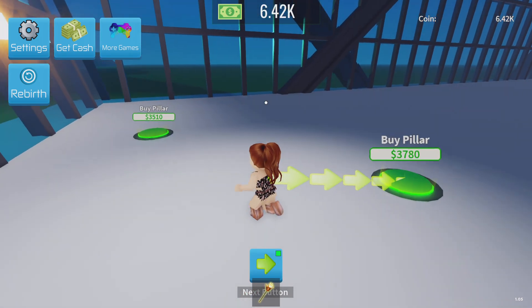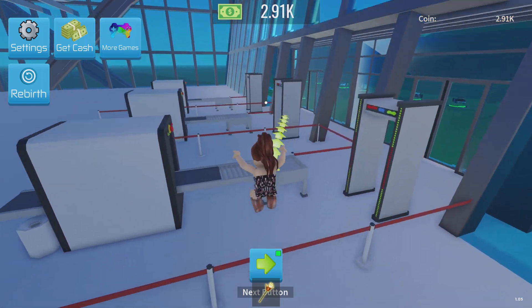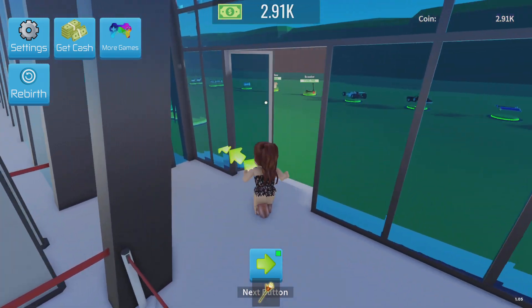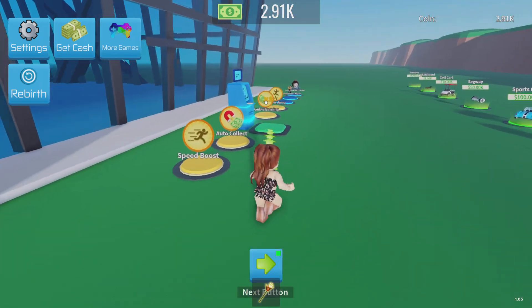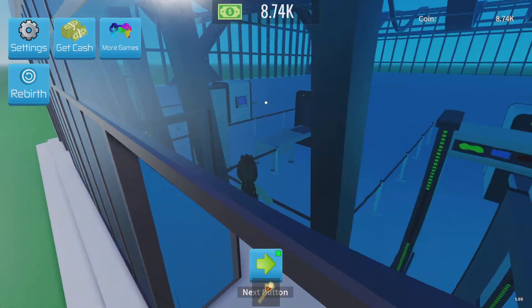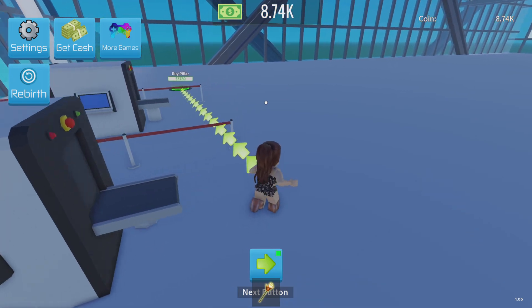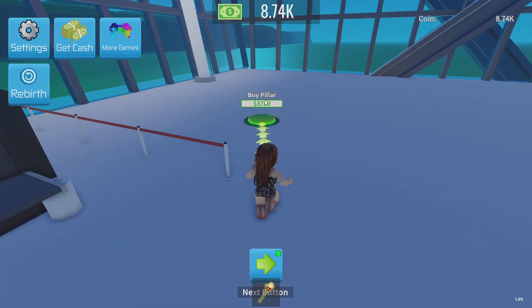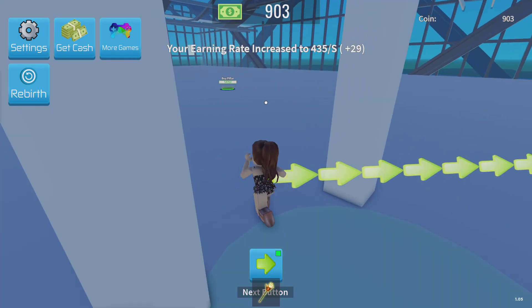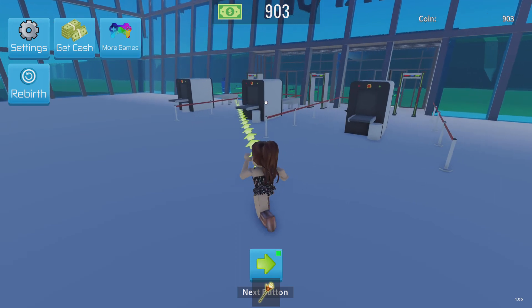Let's buy a pillar — I'm going to buy this one first, a little bit away from the other one. We're getting some more money per second, which is good. Let's go get this button over here — buy a pillar. We can get another pillar without going to the ATM, and then we need another pillar over there, which is four now.